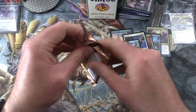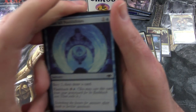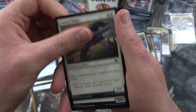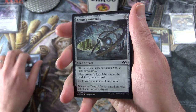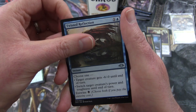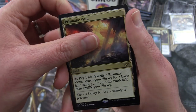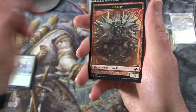Final pack for Eric: Modern Horizons — fingers crossed, we didn't do the greatest on that first one, but maybe we'll do better. We have Scour All Possibilities, Stirring Address, Quakefoot Cyclops, Umezawa's Charm, Nimble Mongoose, Iceberg Cancrix, Lancer Sliver, Rank Officer, Pondering Mage, Arcum's Astrolabe — though after the banning in Pauper I'm not sure how much it's worth. Uncommons: Glacial Revelation, Twisted Reflection, Saddled Rimestag. The rare is Prismatic Vista — a land: tap, pay one life, search your library for a basic land card, put it onto the battlefield, then shuffle your library. Can't go wrong with that! Also a snow-covered swamp, Bazaar Trademage, and a Goblin token.